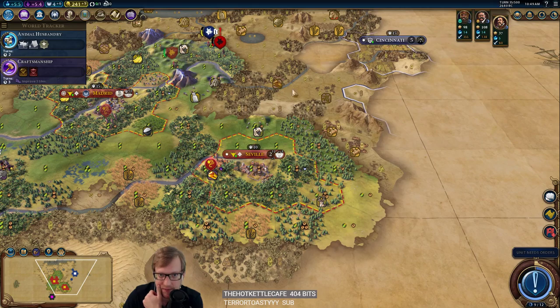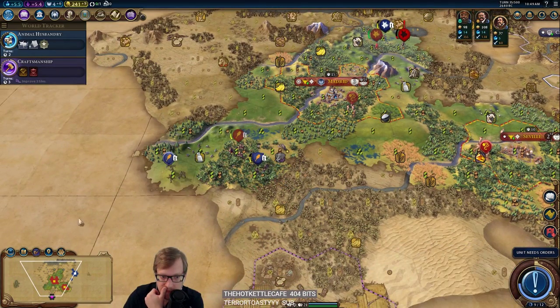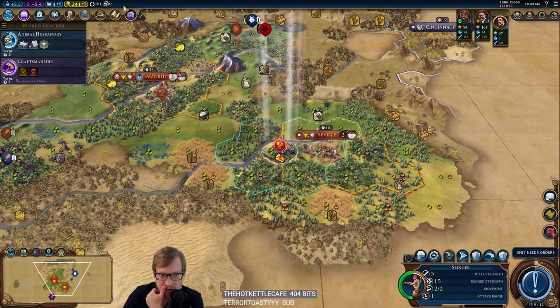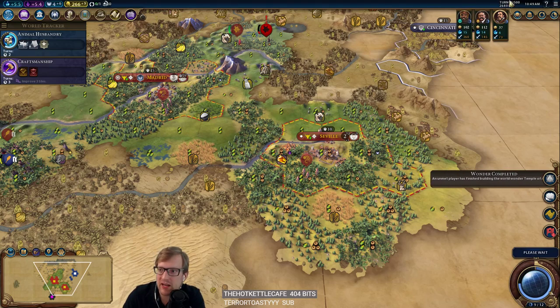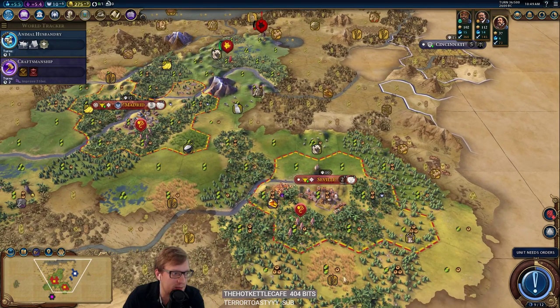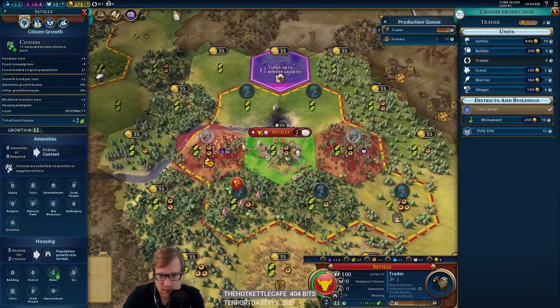I kind of want to keep our military here — I'm very worried about Teddy killing us. Gilg's already over there. We got Temple! Turn 35, Temple is crazy. We have three continents already, which is pretty awesome. This is a game where we need Lumber Mills. Hattusa down there as well — interesting. Our growth is halted? Don't do that.